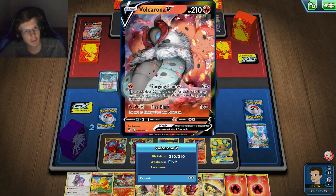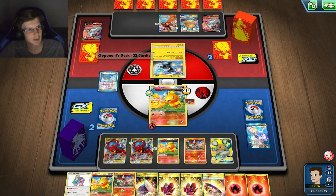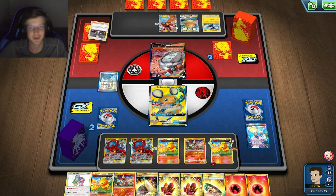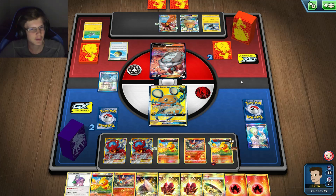He's got a Volcarona in him. He's going to look for Guzma, dude. He already had it in his hand, man! But he freaking used it — and I had a Jirachi. Love to see it, man. Love this game.